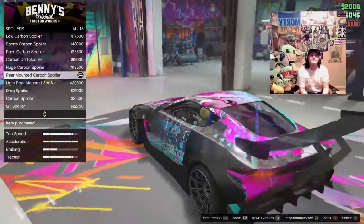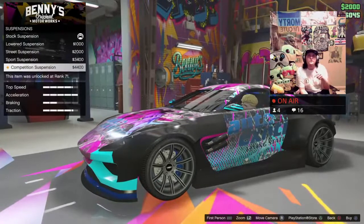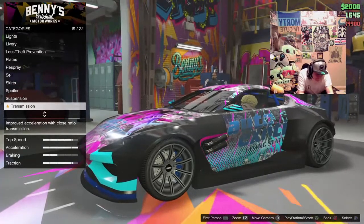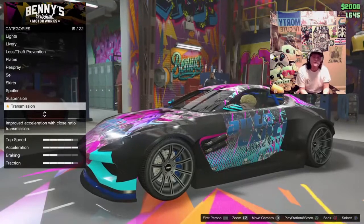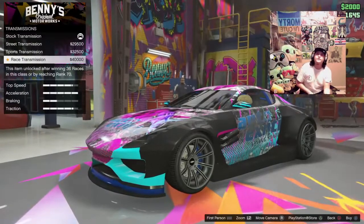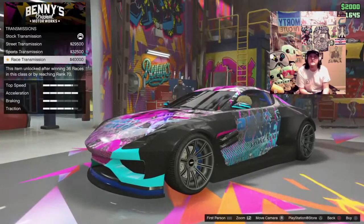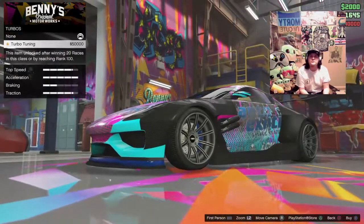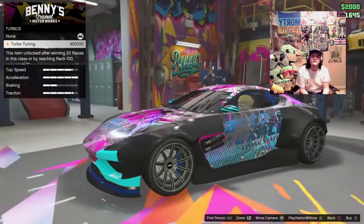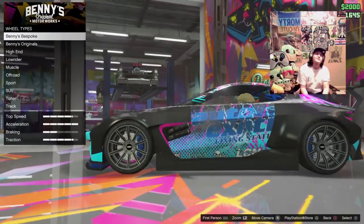For suspension, going all the way down to competition suspension at $4,400, requiring rank 71. Race transmission at $40,000 — requires winning 36 races or reaching rank 70. Turbo at $50,000 — requires winning 20 races or reaching rank 100. Now let's go to the wheels.